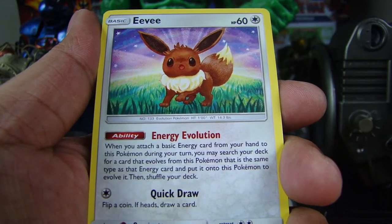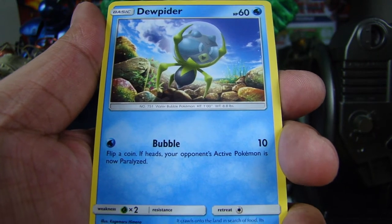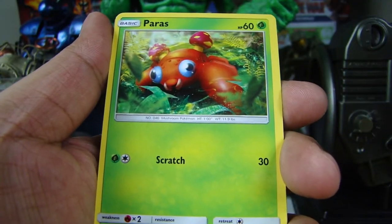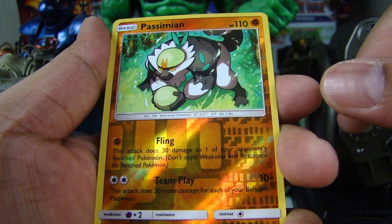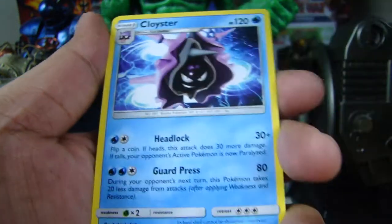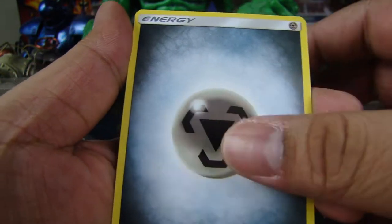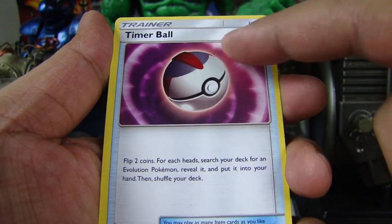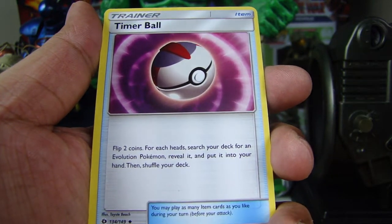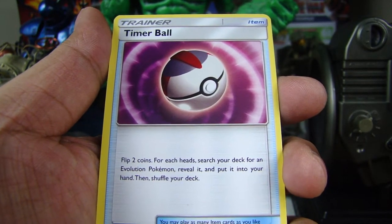So we got a Stufful, Eevee — okay, so that's common. Common. Dewpider — that's a common. Poliwag, common. Paras, common. Uncommon — Passimian. It looks pretty cool. Cloyster. An Energy card. Timer Ball. For some reason these look really plain to me now. I don't know what they did differently here, but it looks extra clear. I don't know if that's good or not, but it just looks different.